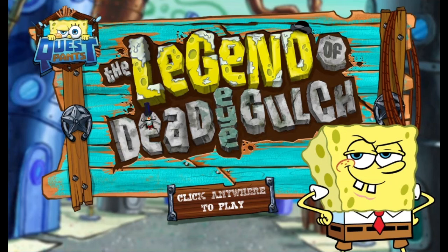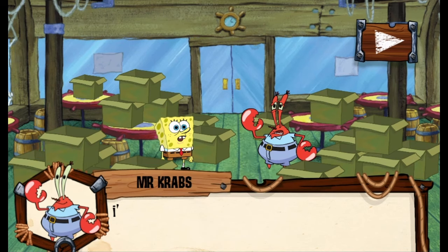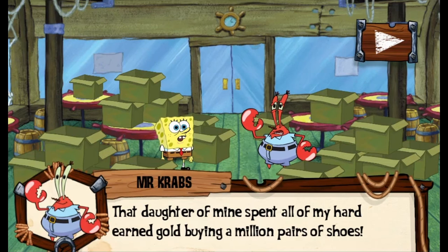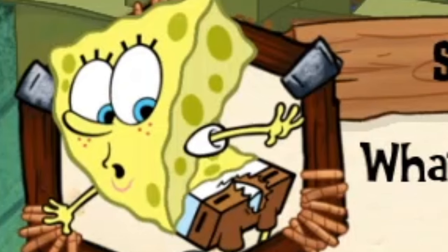At the start, we hear the same music that we'll continue to hear throughout the series. When you see that we have three save slots, you can expect this to be a somewhat involved adventure. We start in the Krusty Krab where a trillion empty boxes are lying around. We see images of SpongeBob and Mr. Krabs that reflect what their text boxes are saying — a very flattering icon of SpongeBob down there.